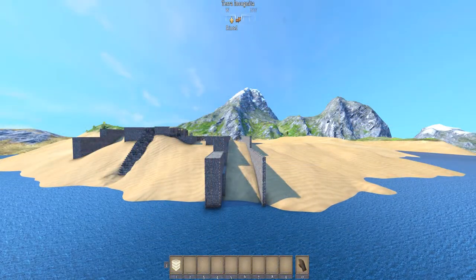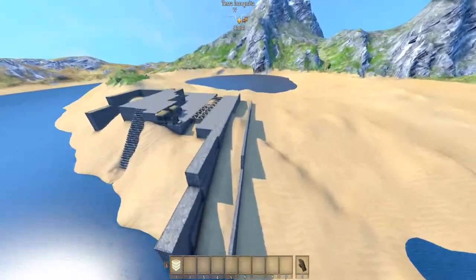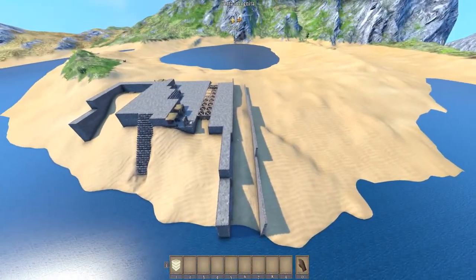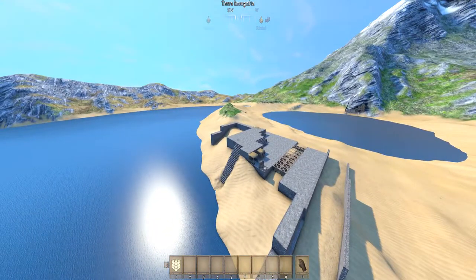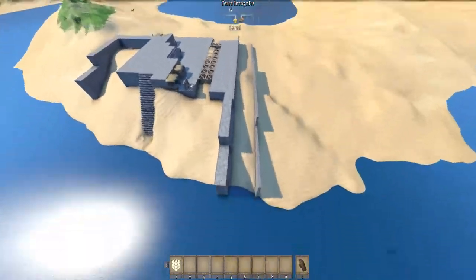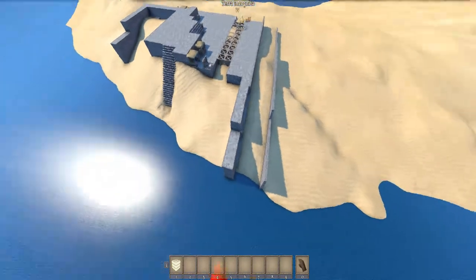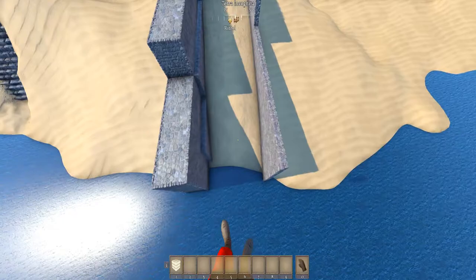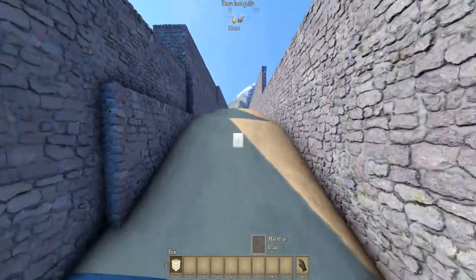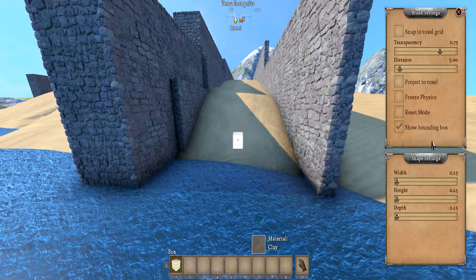Hello everyone, we are back. I don't have the entire canal built, as you can see. But this is a pretty good size for a test section. And you can also get a nice overview of the beginnings of this build here. Let's get started. Let's take this nice voxel hand here and I'm going to hit F so that I can make some changes to it.